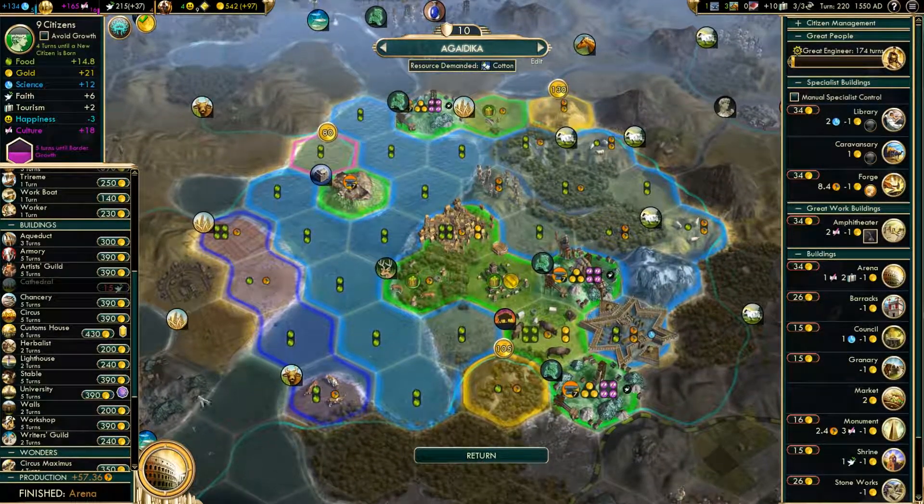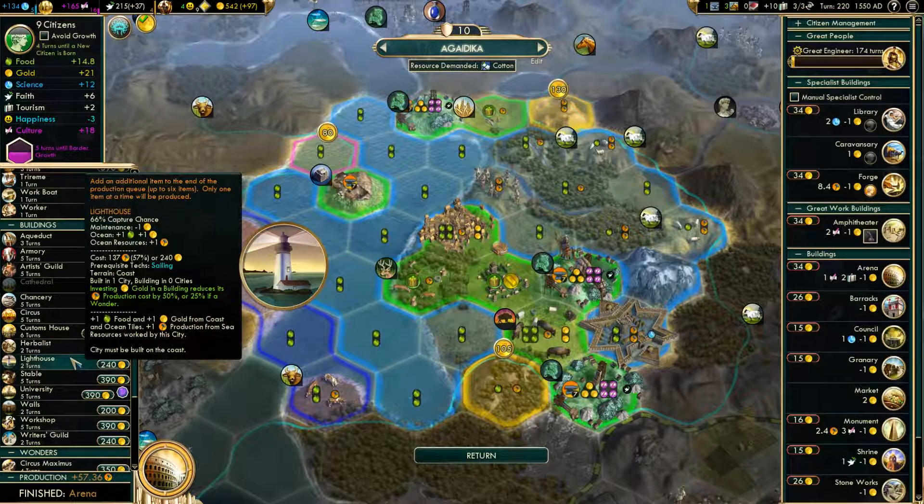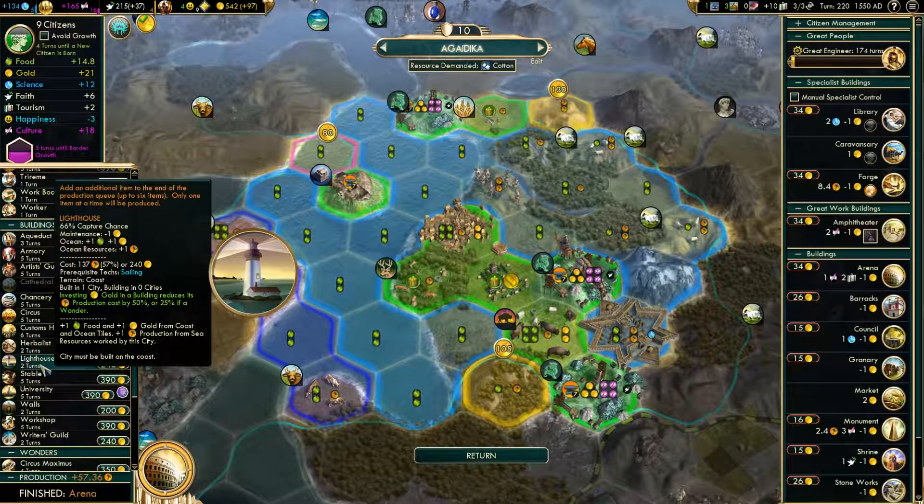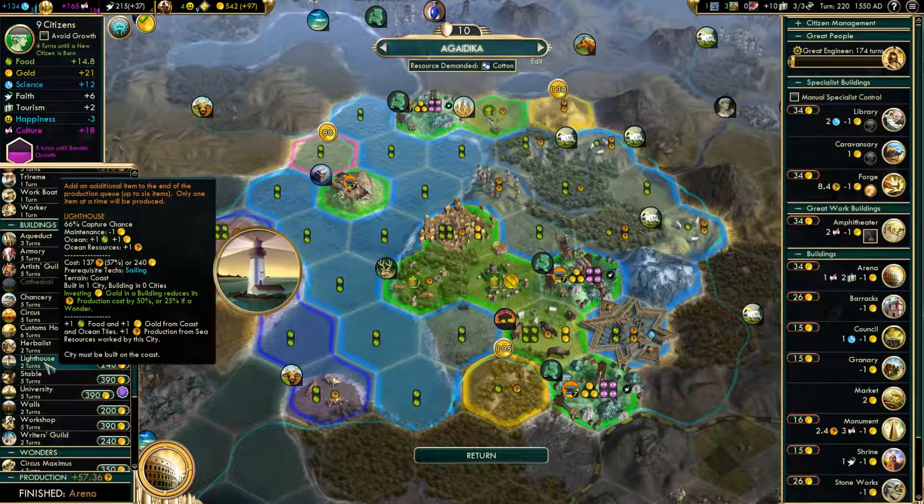So if I build a teepee here, I have to build one here and one here — that's not a marsh, so that should be fine. You've finished building the arena. Unfortunately, this is all coast, not ocean.